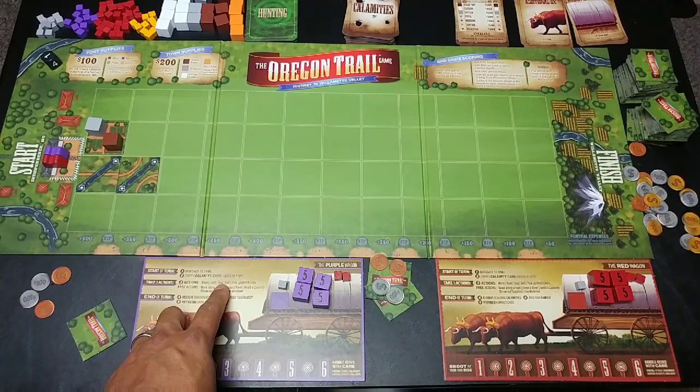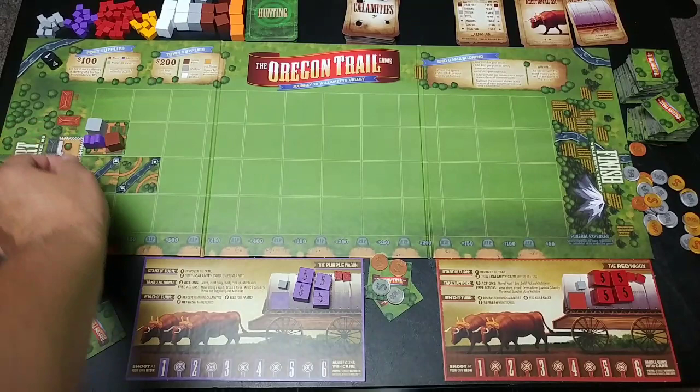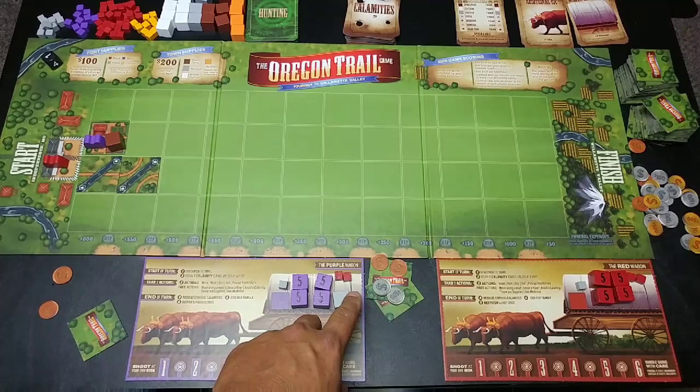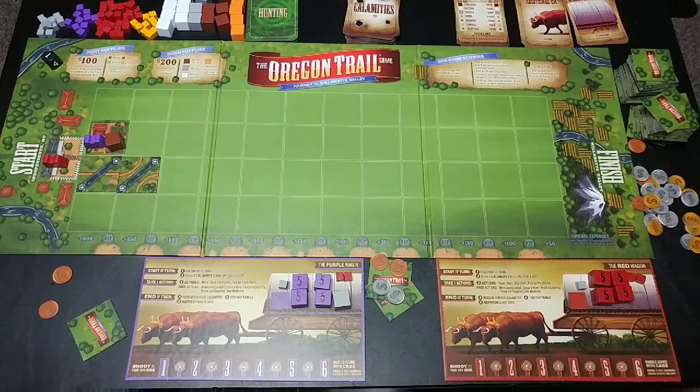Next you take three actions, and your options are: move, hunt, buy, sell, or pick up a hitchhiker. Purple will move, then buy a shotgun because shotguns really help with hunting. She pays 200 bucks, grabs a shotgun, puts it on the player board. The player board has six big squares — each square holds one large item, one family member, or four small items. Right now one square is halfway full and five are occupied. That was two actions: move and buy.